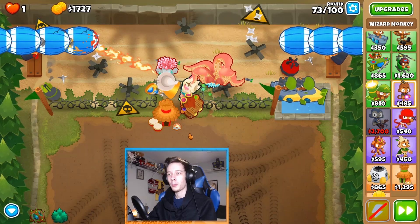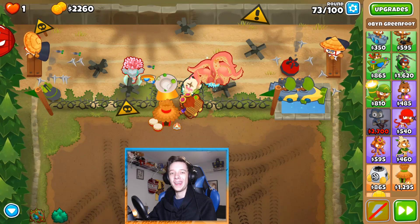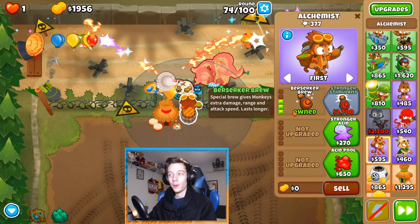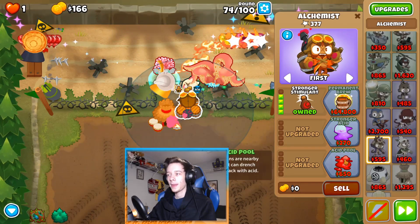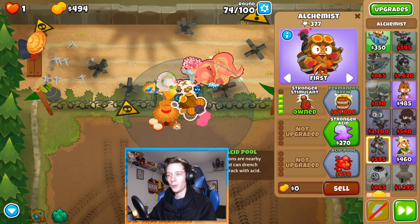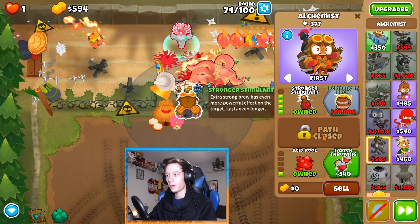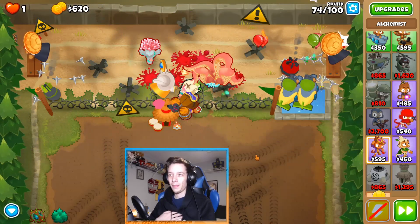We're going to grab Berserker Brew and save up for Stronger Stimulant, then save up for Perma Brew. For Stronger Stimulant I'll grab Acid Pool and Faster Throwing. Does Faster Throwing make him throw potions faster? I think it does — it says potions — though maybe it just means his regular attack. I'm honestly not sure.